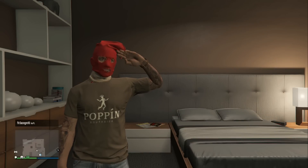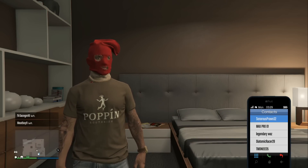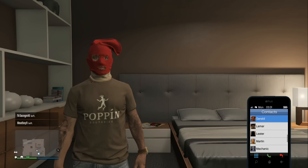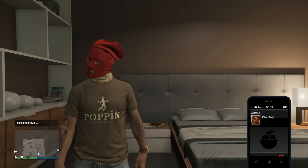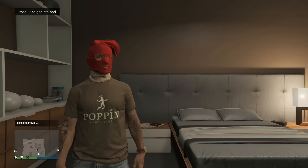After you guys get inside your apartment, just simply run to your bed. Once you guys get next to your bed, the next thing you're going to do is simply hit select on your controller and then put on any mask which you guys are going to wear with the glasses and hat. Keep in mind you guys cannot change this throughout the glitch, so be sure to put on a mask you actually like. Once you guys have picked your favorite mask, just back out of that.